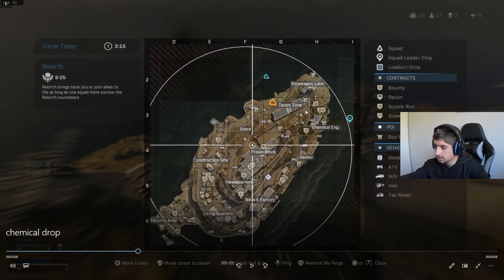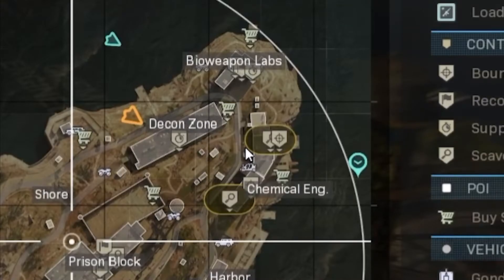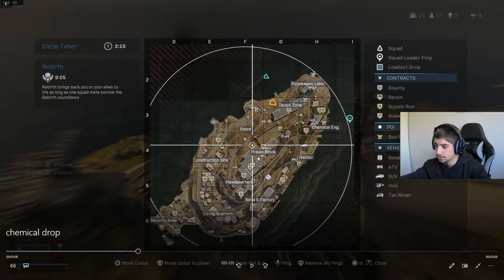You can push around Decon way if you want. You can push through the tunnel underneath — there's an entrance around where my mouse is here, a tunnel that leads to Decon. I think it's going to end around this area, and that's a very good zone because you can push through Decon, run across to the buy station, and snipe people on top of Prison. There's a buy station and a building there.